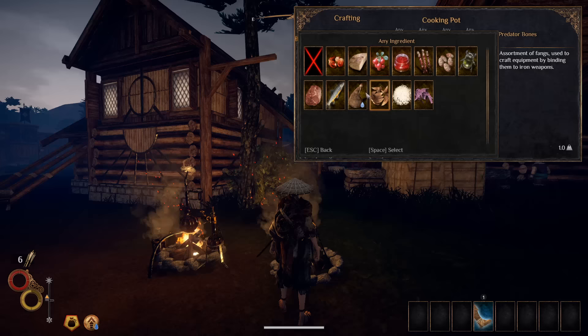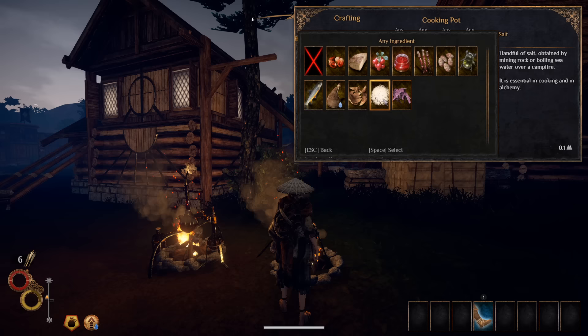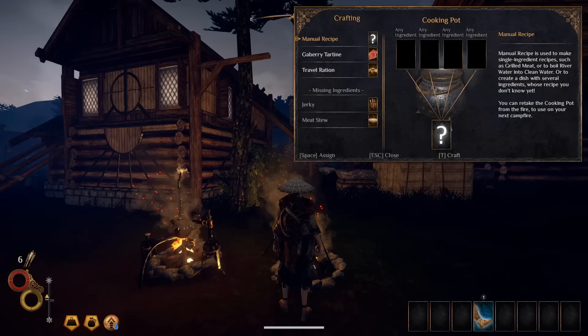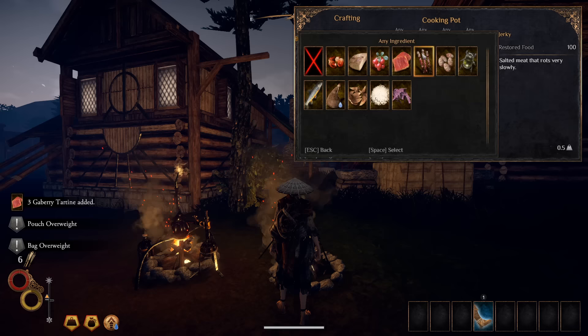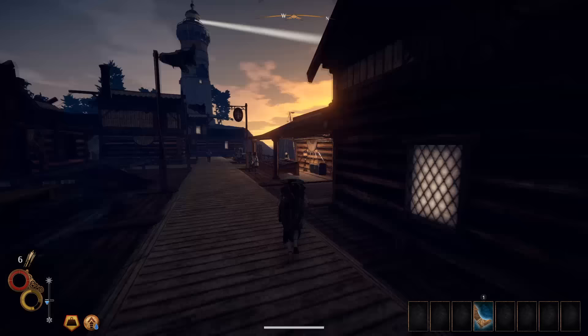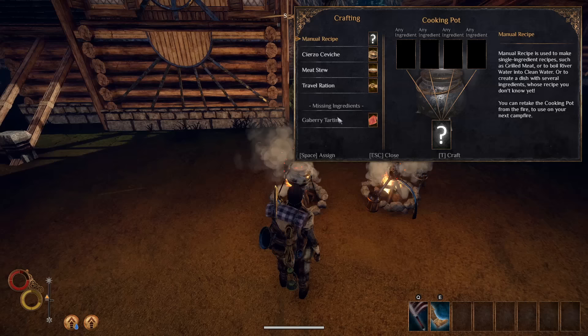Here are a few simple recipes to start off with. For life regen, make jerky by combining 2 meat with 2 salt, or meat stew by combining 1 meat with 1 vegetable and 1 salt. Raw meat and garberries are a good choice of ingredients for these recipes. For stamina regen, make garberry tartine by combining 1 garberry jam with 1 bread. Make garberry jam by combining 4 garberries at a cooking pot. You can also buy garberry jam and bread from the town chef. For mana regen, make termit pottage by combining 3 termits with 1 salt.